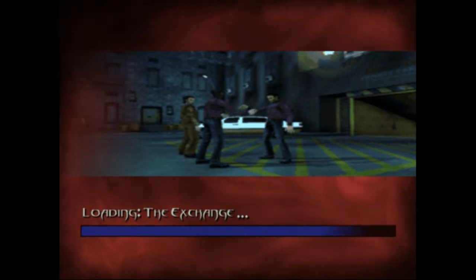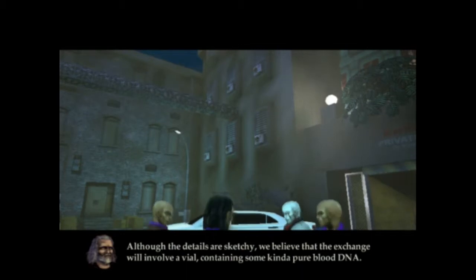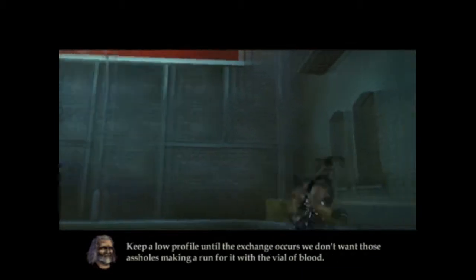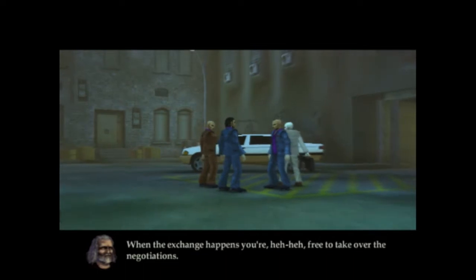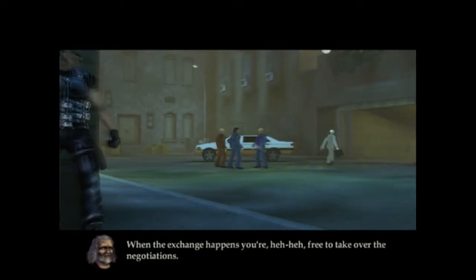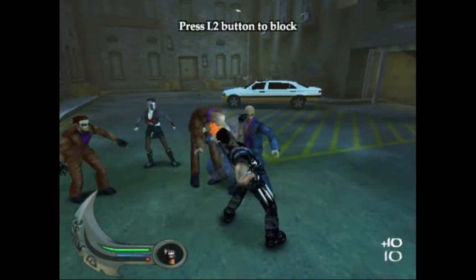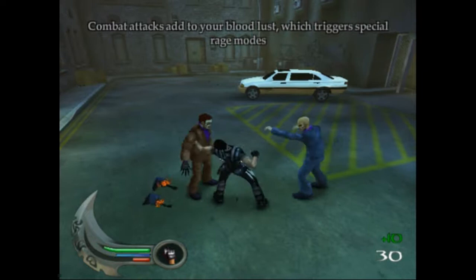Kharkov Tower, 9:20 PM. Dr. Grant says the Kharkov Tower could be a vampire safehouse. We got a tip-off that an exchange is about to happen nearby. We believe the exchange will involve a body containing some kind of pure blood DNA. Keep a low profile until the exchange occurs — we don't want those assholes making a run for it with a vial of blood. When the exchange happens, you're free to take over the negotiation.